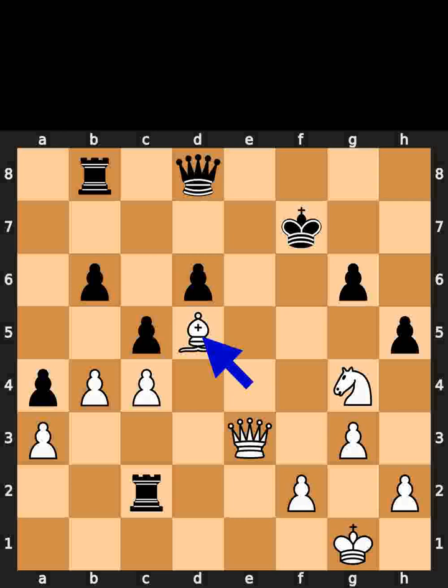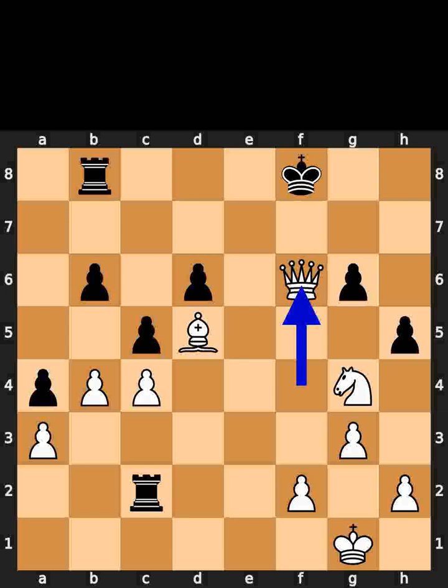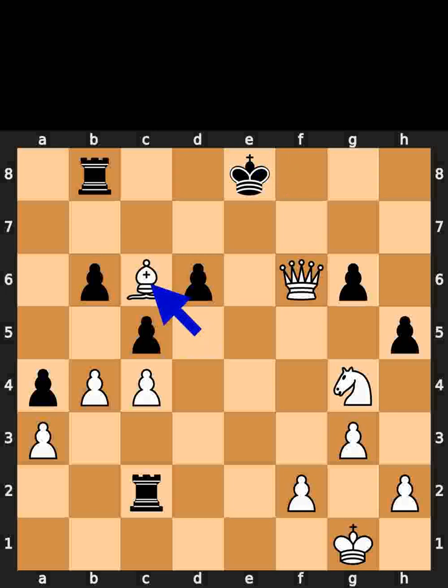White plays bishop to d5, check. Black plays king to f8. White plays queen to f4, check. Black plays queen to f6. White takes the queen on f6 using the queen, check. Black plays king to e8. White plays bishop to c6, checkmate.